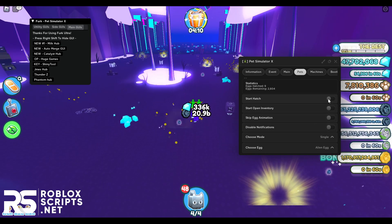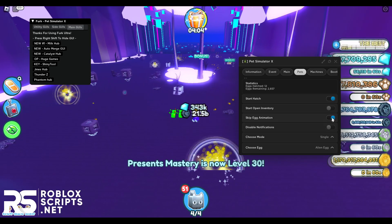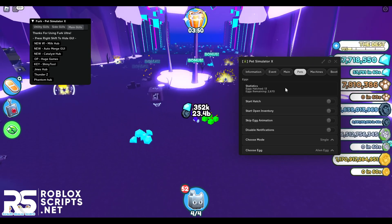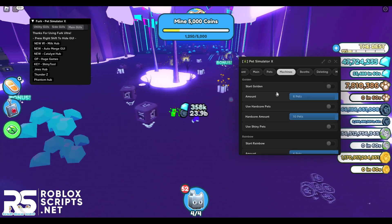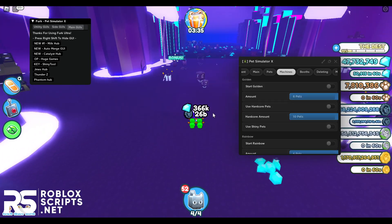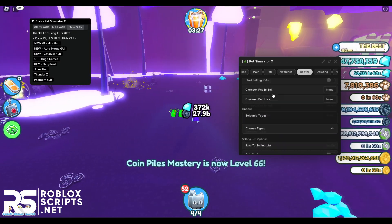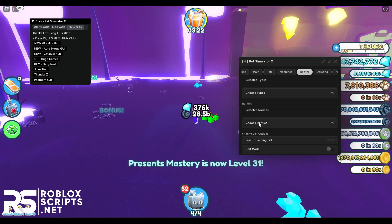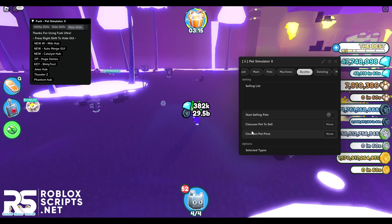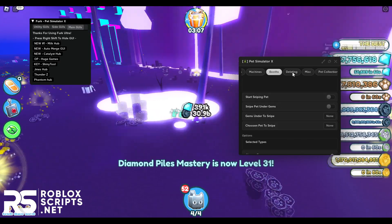You can disable notifications or skip the egg animation — once enabled there's no animation at all, which is cool. You can also open your inventory automatically. Next is the machines tab where you can auto gold, auto rainbow, auto dark mirror your pets, and even fuse your pets automatically. You can use these machines from anywhere on the map with this GUI. Next is the booth tab where you can set up a booth to sell your pets — it will automatically keep your booth open and sell your pets for you.